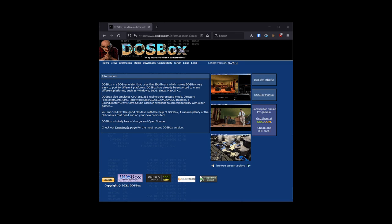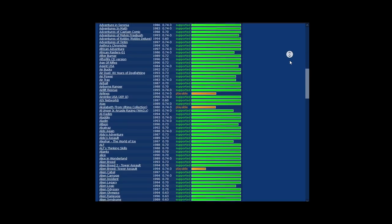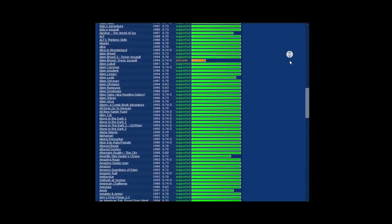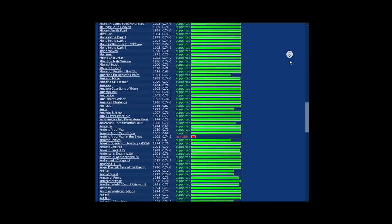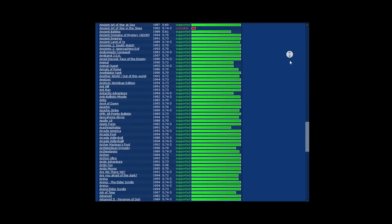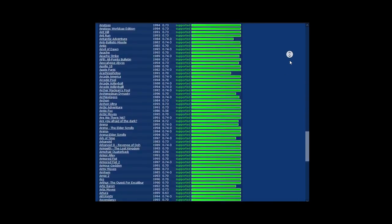Believe me, there really isn't one single way for a DOS game to work. Each game may require different graphics drivers, sound drivers, control layouts, input methods, and more. Thankfully, the emulator DOSBox Pure should take care of most of the heavy lifting for us, leaving our task mostly to fall to launching the game and mapping additional controls.